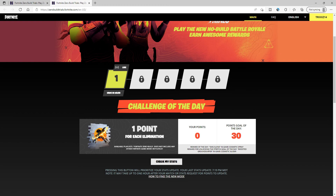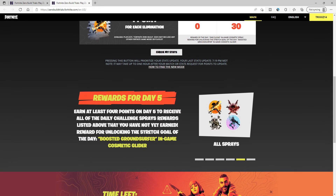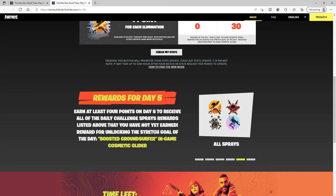Let me know what you think of these rewards. That's how you sign up and those are the different challenges you need to do — at least for today, you need to do a challenge each day and go for the stretch goal to get the glider. I think the sprays look really nice and obviously the glider is going to be awesome. Let me know what you guys think, thanks for tuning in, and I'll see you guys in the next one.